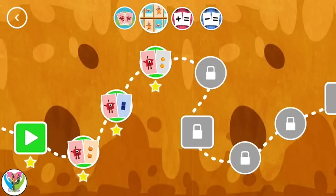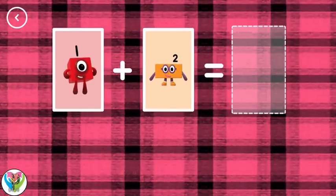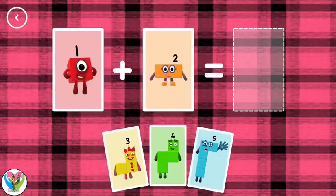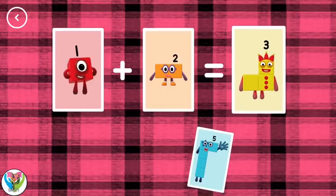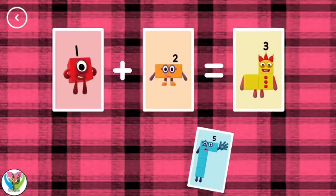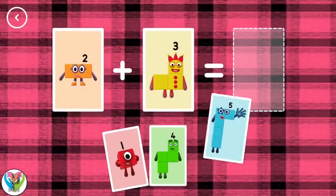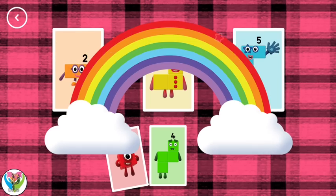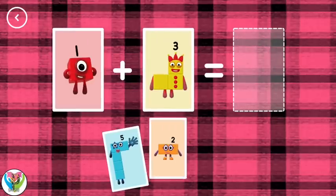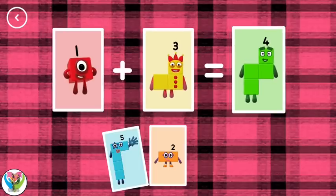You've earned a star! And add it up! Octoblock! Hooray! If you start with this many and add this many, how many do you have altogether? Four — uh oh! Three. One plus two equals three. Yes! Five. Two plus three equals five. That's the correct answer! Four. One plus three equals four. Correct!